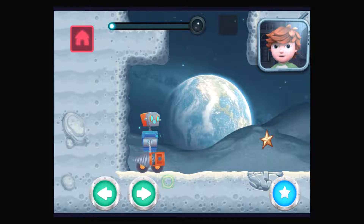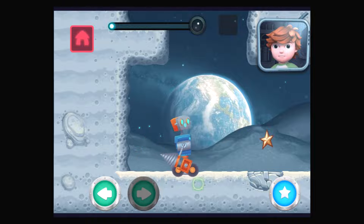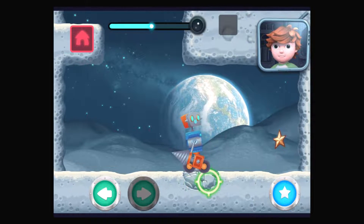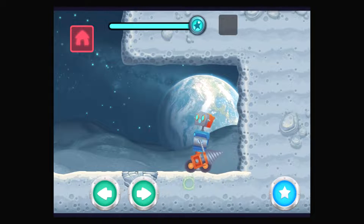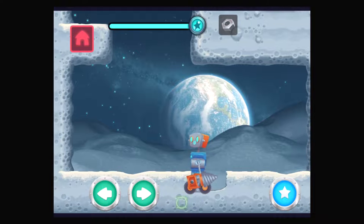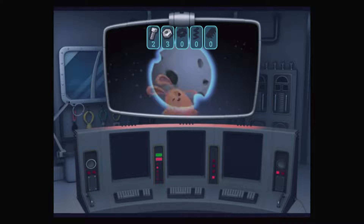See the ground that looks all dry and cracked? Go over to it. Press the action button to drill it out and see what you find! All right!